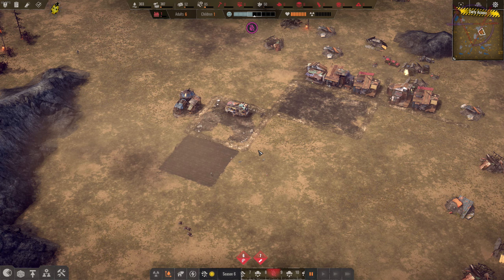Hey everyone, I'm Marty. Welcome back to Endzone, a world apart. In the previous episode we took care of the basic needs of our settlers: water, food, and shelter.